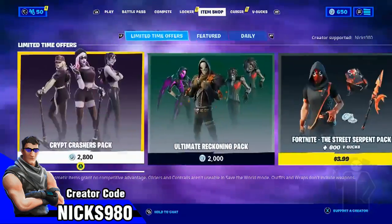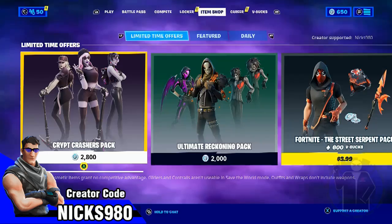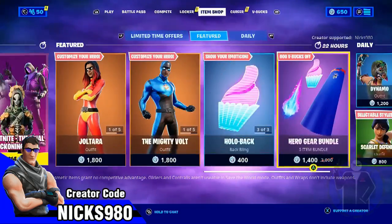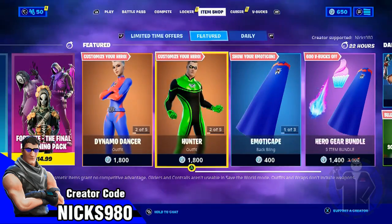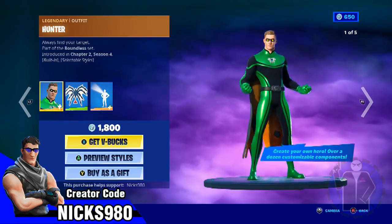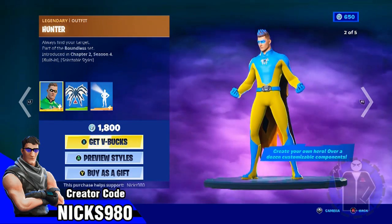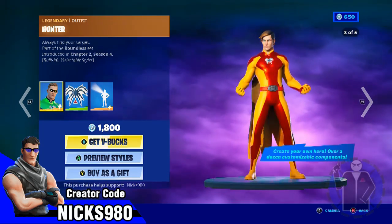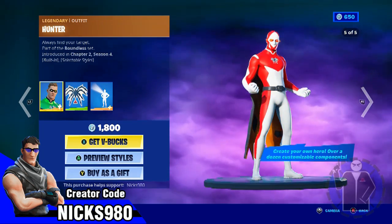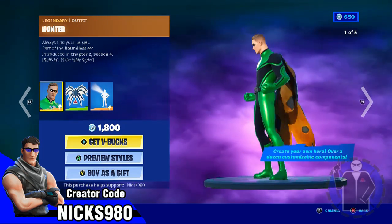It looks like most all the nightmare stuff is gone now — all the Halloween stuff — except these last four, which they want you to buy with real money, or one of them with V-Bucks. But all the others are out now. You can get these new create-a-hero things; it looks like they're trying to bring them in so you can customize your own hero, which is kind of cool.